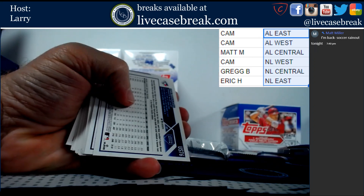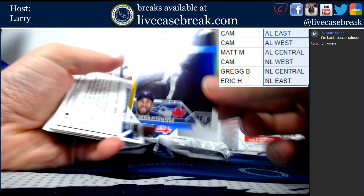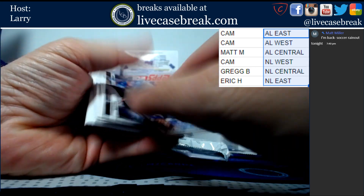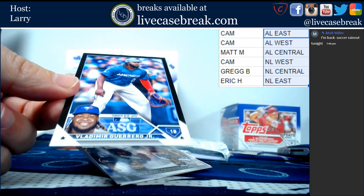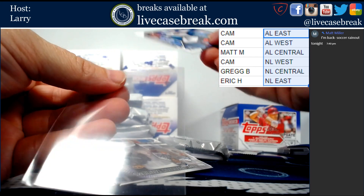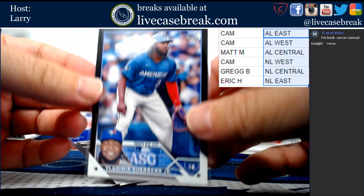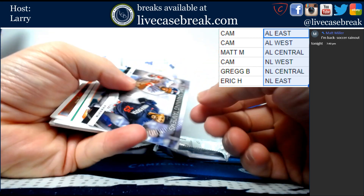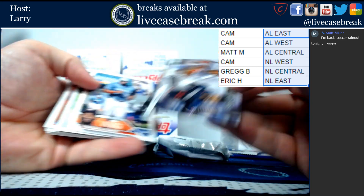We've got Kevin Kiermaier gold foil board. This is out of 299, Black, Vlad Guerrero. Tandems Puckett and Buxton.